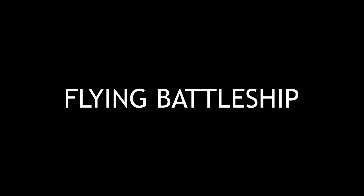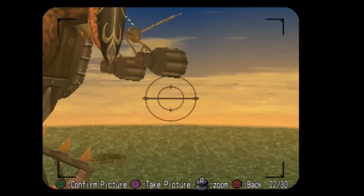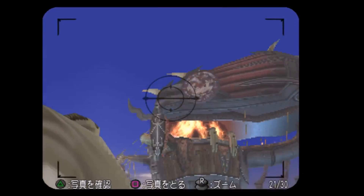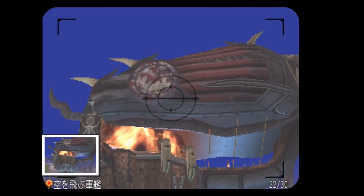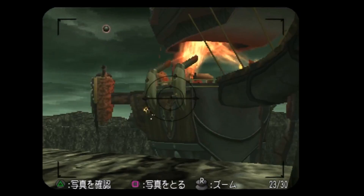For the Flying Battleship scoop there are three places where you can get it. One is in the Chapter 3 final boss — when you are Max and protecting Lynn from the fires, you can take a photo of the flying battleship from the distance. Secondly, during the Dr. Jamming boss fight in Chapter 4, you can take a photo of the flying battleship in the background. Lastly, in the Chapter 5 mini boss with the Death Arc, you can take a photo of the flying battleship while it's shooting at you. Any of those three will give you the same scoop.